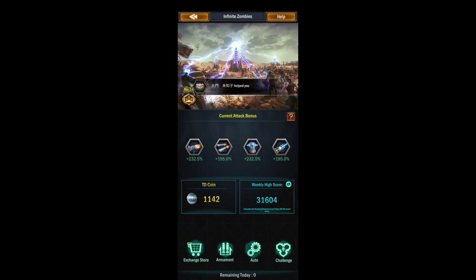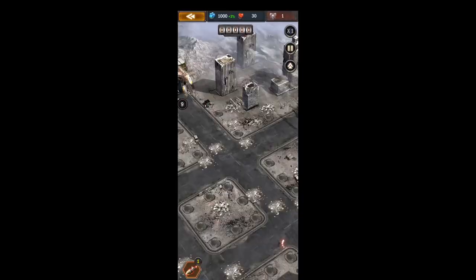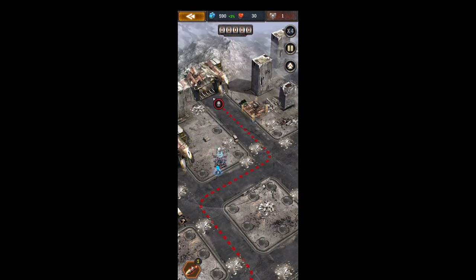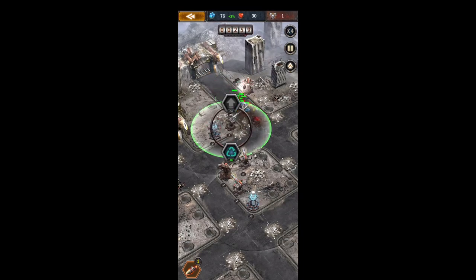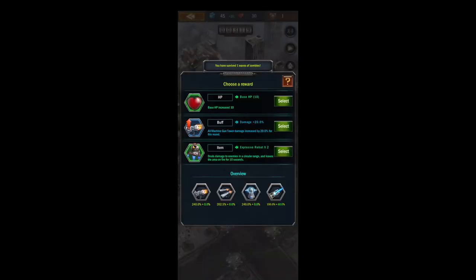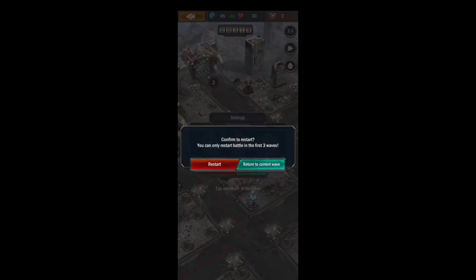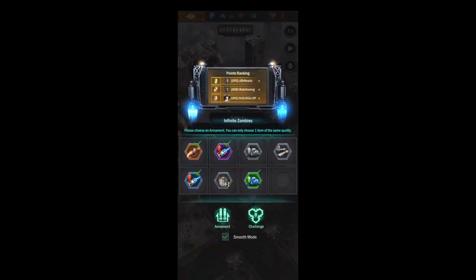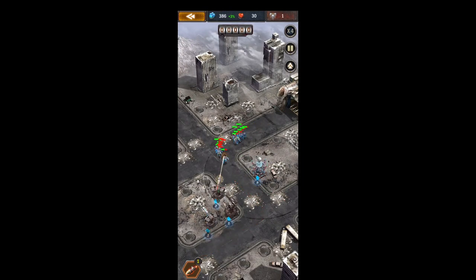One thing I recommend is on your armaments try to get an A-bomb or a climate controller for your top level, and then 40% laser and 20% laser, and then I prefer the resource plus 3% boost. I feel like if you're making it to level 10 or 11 beyond, you're gonna get more value out of the plus 3% than the 300, or even using a bomb or the 10 health boost.